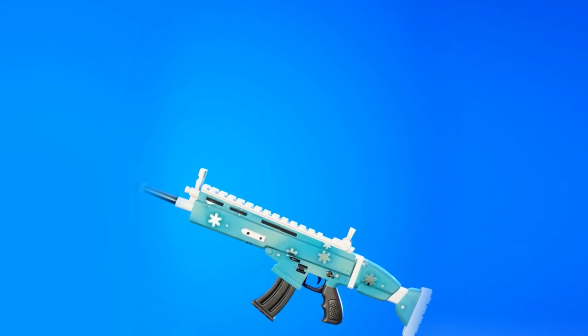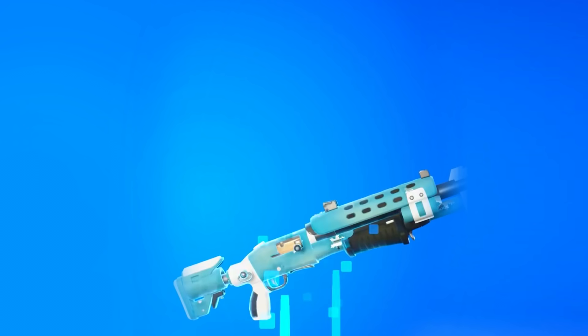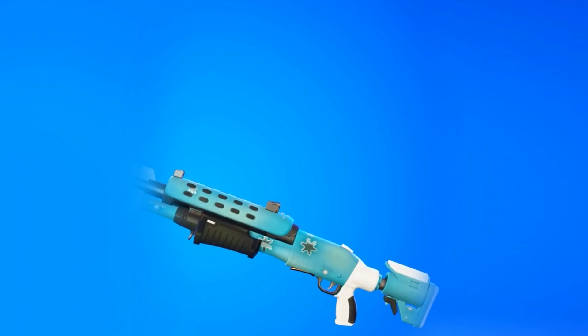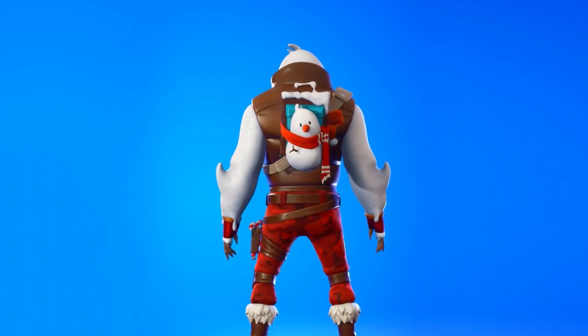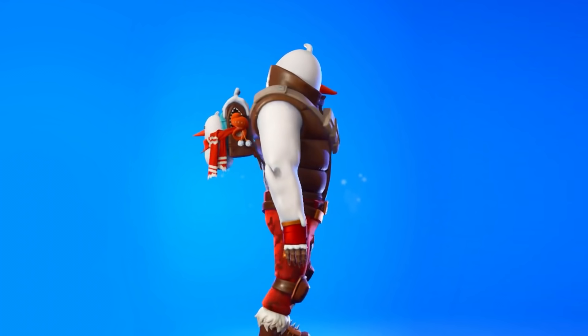The next challenge is related to the Snowmando Outfit — you need to destroy nutcracker statues, specifically five of them. Once you do that, you'll get the Snowmando's backbling for absolutely free, which is pretty awesome.